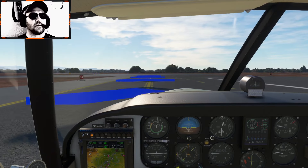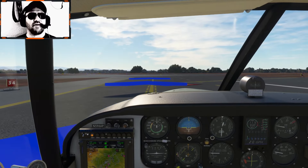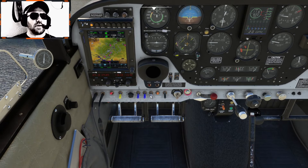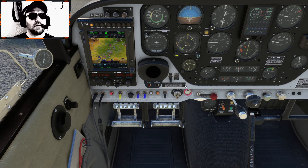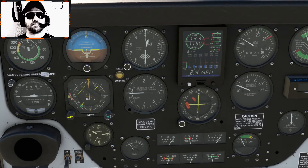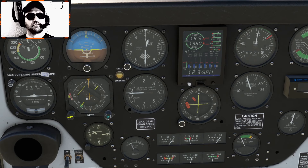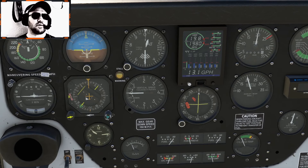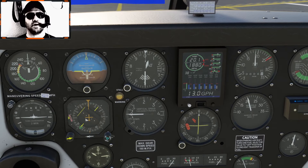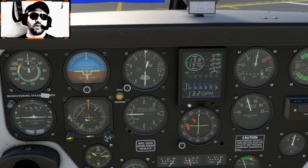I'm going to go ahead and stop just short of the runway here and do the run-up. I don't have anyone behind me, so I'm not going to pull off the taxiway. Parking brake is set. Strobes on. I'm going to run the engine up to 2,000 RPM and then check the magnetos. There's 2,000 — let's check the left mag: about a 120 RPM drop. Right mag: drop is the same. Back to both mags.